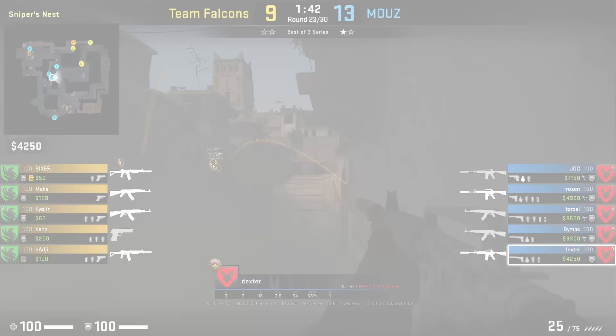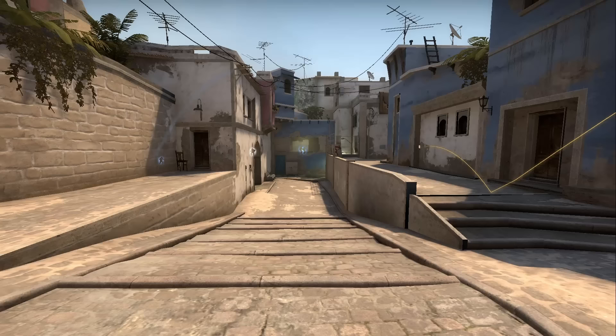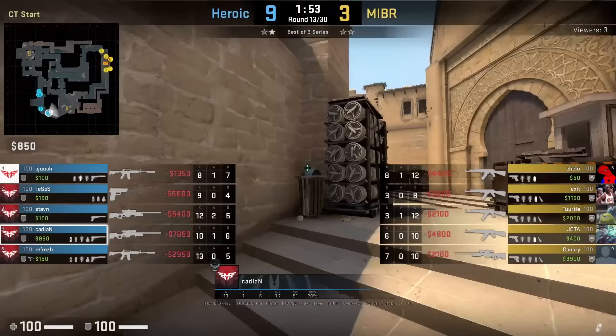Torsi throws a smoke for Dexter who jumps out the window onto this ledge towards the right. However, no one from Team Falcons on their T side is going to peek Dexter. Really strong smoke — as you can see, it's very hard to spot Dexter.